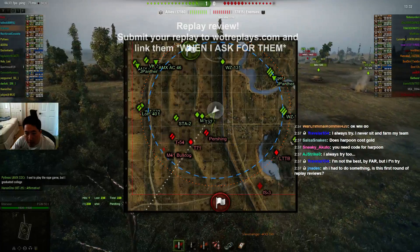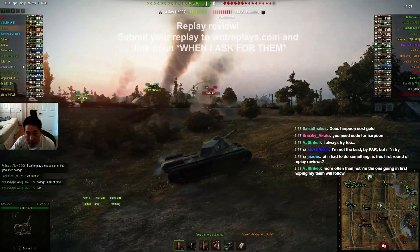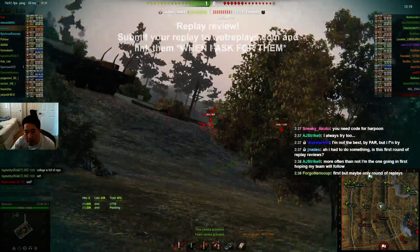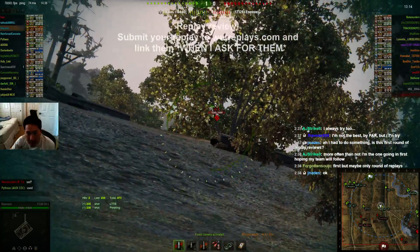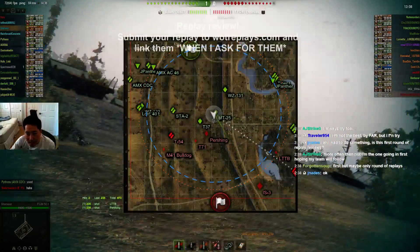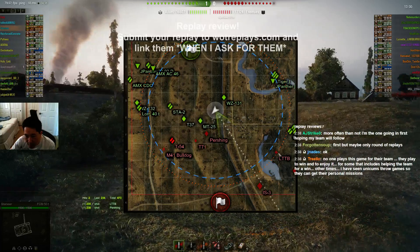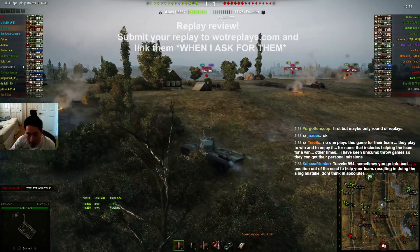You've got a guy moving across here, so you want to cover this guy — shoot this LTTB. The LTTB is still more important than the IS-6, because the IS-6 isn't really going to spot your guys but the LTTB can. When you're playing this south area, you don't want to camp back where this IS-6 is. You want to be a little bit northeast of where that LTTB is, right about there, because that gives you the most coverage, particularly from direct fire.